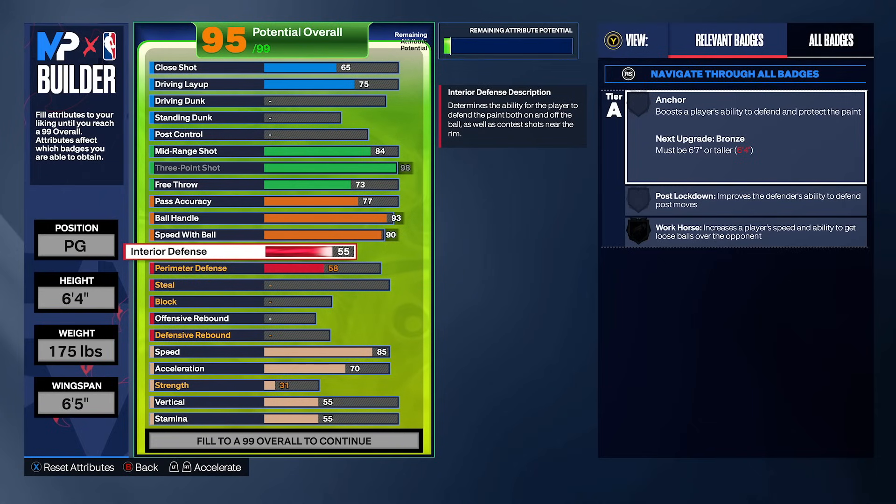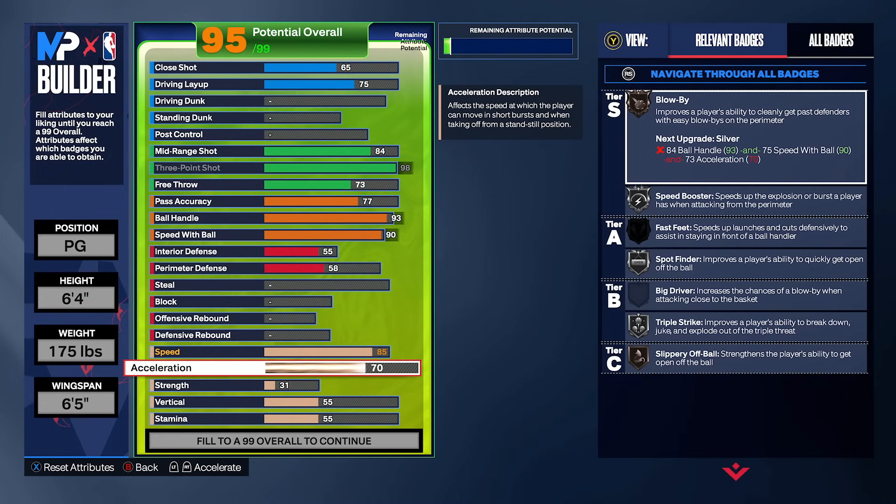I wanted to test just how strong this was, so I put interior defense on my six foot two build — an even smaller build — and I started getting stops in the paint on backdoors. I'm telling you, if you make this build, teams are going to take advantage that you are small. You want at least a 55 interior defense.